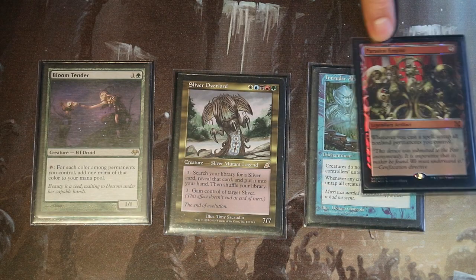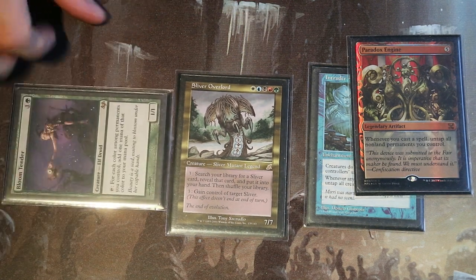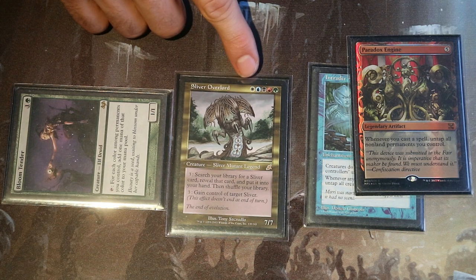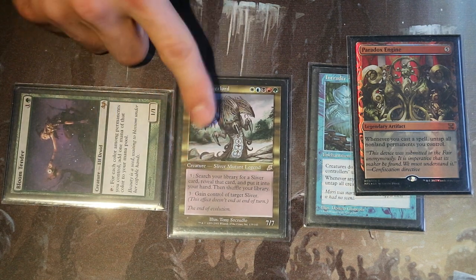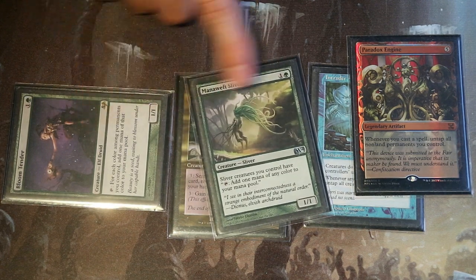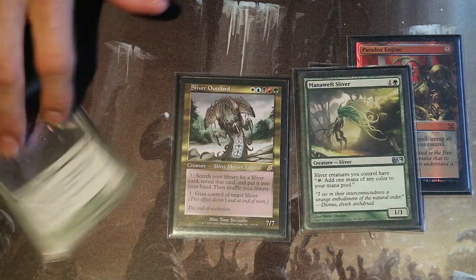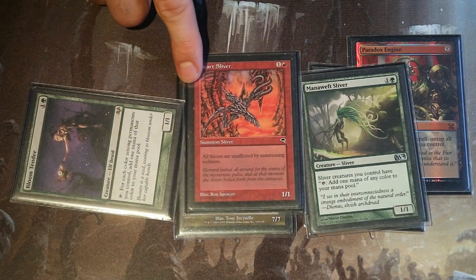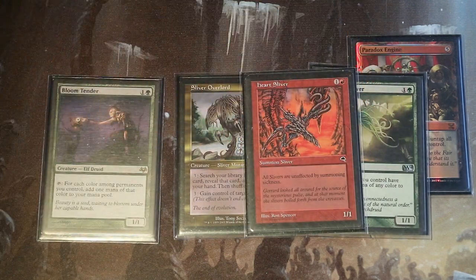So here we have Paradox Engine or Intruder Alarm — any one of these two will do the job. You have your commander in play and Bloom Tender. Tap Bloom Tender and gain one mana of each color because the commander has all color identities, giving five mana in the mana pool. Use three of that mana to activate Sliver Overlord and search the library for a sliver. Then spend the last two mana from Bloom Tender and cast it, triggering Paradox Engine to untap Bloom Tender. Tap him once more, spend three mana to search for a sliver with haste, cast it for the remaining two mana, trigger, untap. Now we have seven mana production, and gaining more slivers will basically just climb the ladder until we have assembled the entire combo.